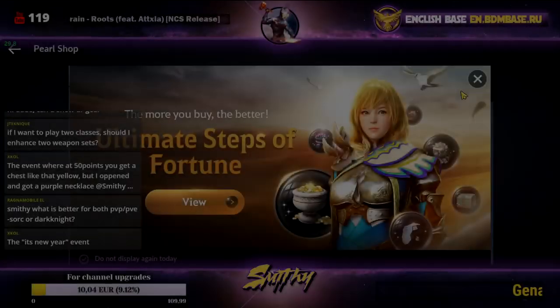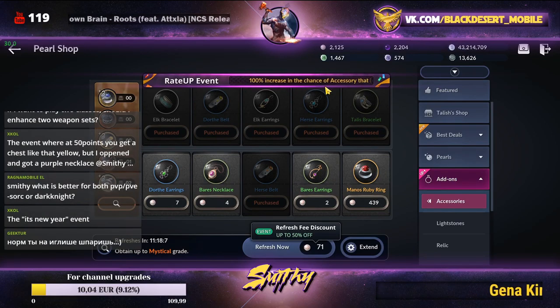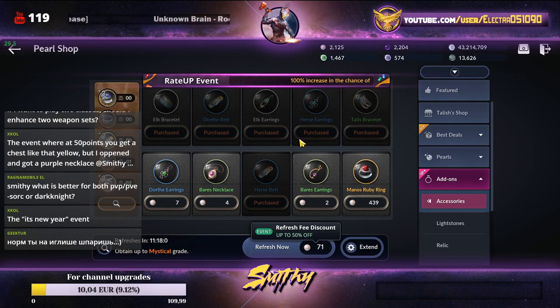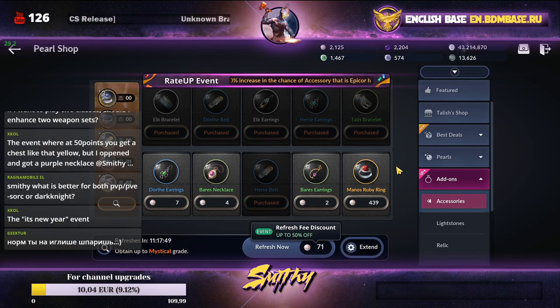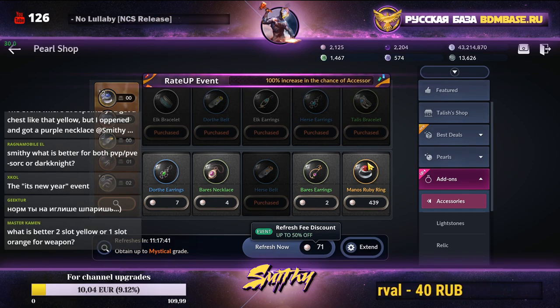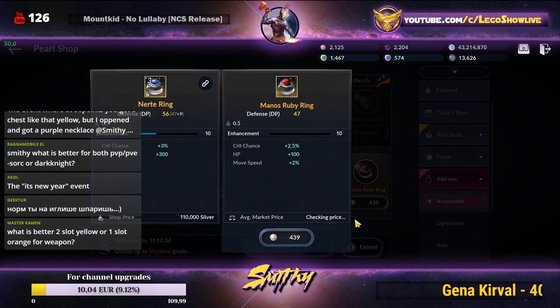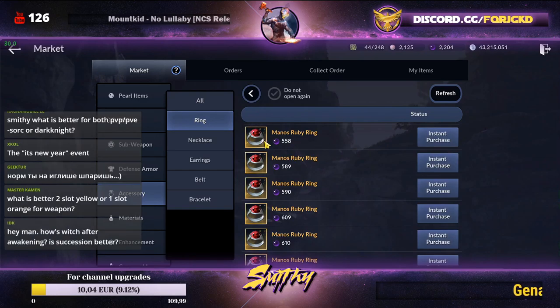There's also a rate-up event with 100% increased chance for epic or higher grade accessories — golden and orange. This won't make them cost less, but they're still cheaper than buying on the market. However, don't buy golden accessories here just to resell them — let's check the math on that.